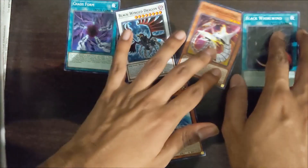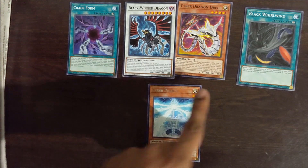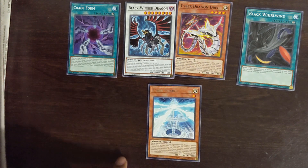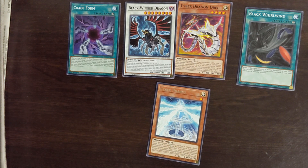So to go over what we got in this pack — there's a lot of interesting cards in here. We got Chaos Form, Black Wing Dragon, Cyber Dragon Drei, Black Whirlwind, and Cyber Pharos. Thank you very much for watching and supporting the Adoran region in any way, shape, or form that you do. Until next time, ladies and gentlemen, take care.